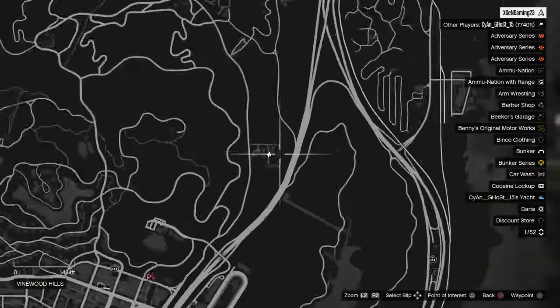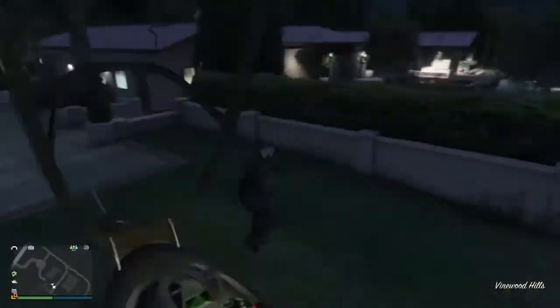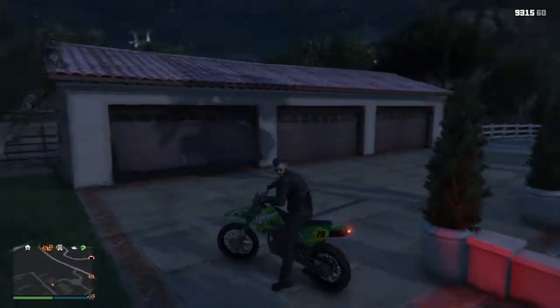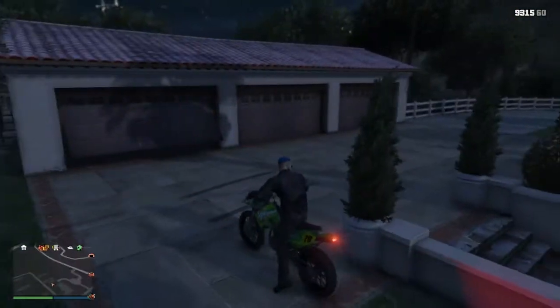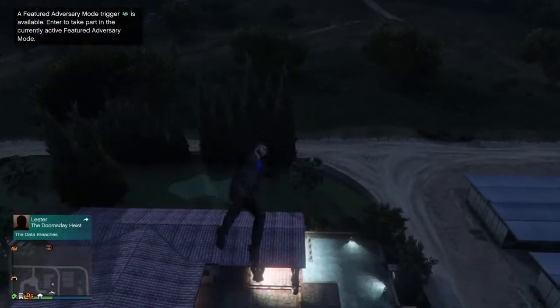So the first location is here at McKenzie's Field, just around here in this area. What you need is a Sanchez, so let me go get a Sanchez. Alright, so when you have your Sanchez here, you're going to pull up about right here. You're going to be hitting this garage door right here — see how my bike kind of flips up?